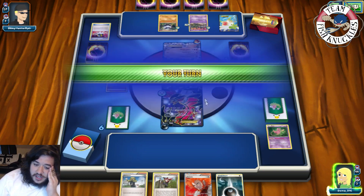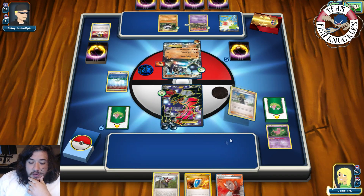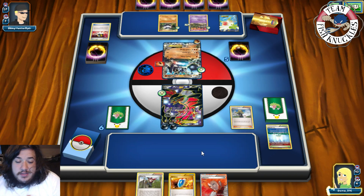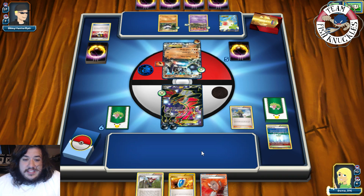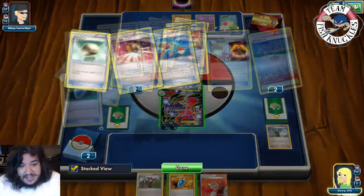On our turn we get a VS Seeker. I'm going to put a Dark Energy to the active, Delinquent to put my opponent at one card — that could be really bad for them. It could be three cards they want to keep. Let's see what they decide to discard and what's the one card left in their hand. Maybe it's three cards they want to keep or something. Let's see what those three cards are going to be — two VS Seekers and an Enhanced Hammer? Woo! All right, we will just Evil Ball for 20, 40, 60, 80. My opponent's turn — Zygarde's still tanking, it is a tank right now.